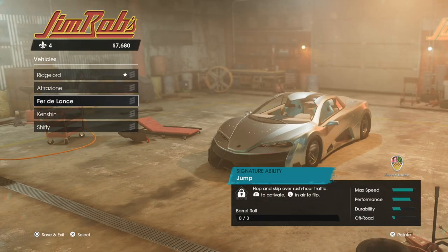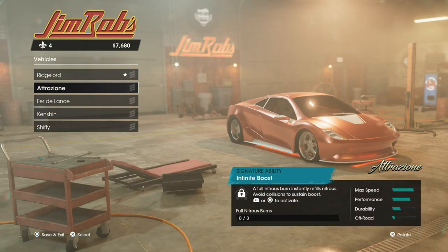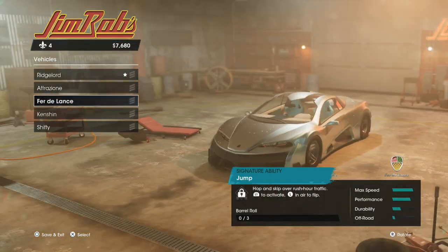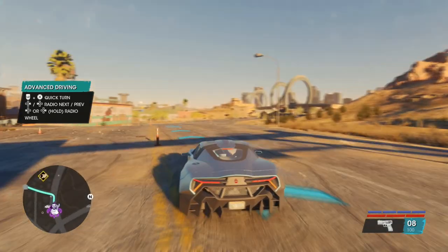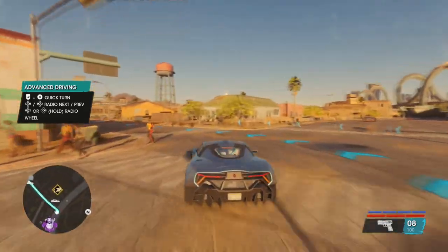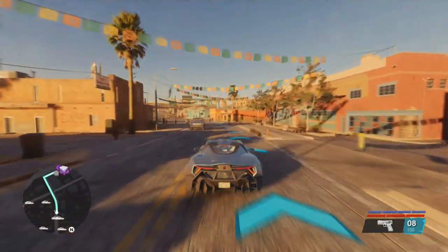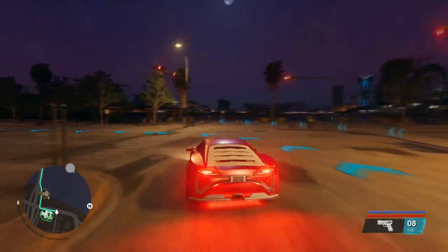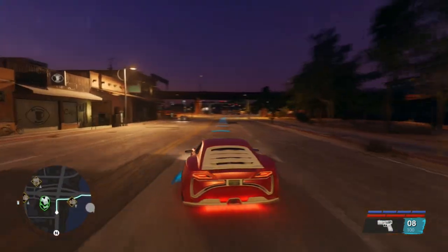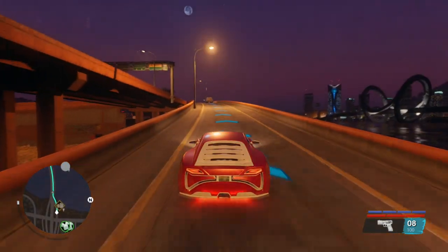Next up we've got these two supercars, and these will rotate in this location — you can get one or the other and they are both extremely quick. Both can be added to your garage, and as you can see on screen, both of these vehicles are extremely nippy. These work very well for you guys in the early game because there's not a lot of fast cars you can just steal out in the street. If you're wanting a supercar straight off the rip, this is a really easy location to get to — just take the car, head back to your garage, and pop it in. You can also get upgrades for it and make it look a lot cooler.